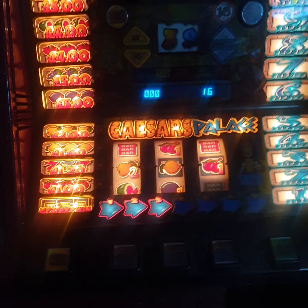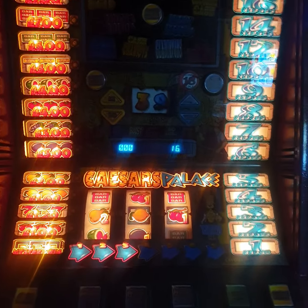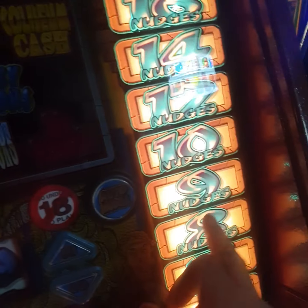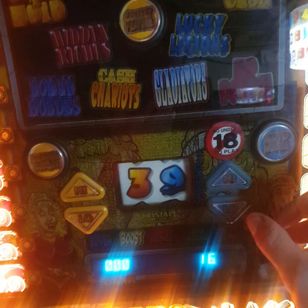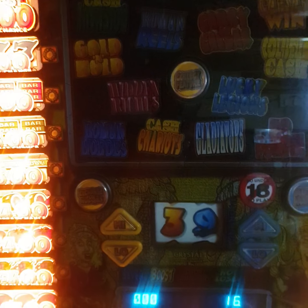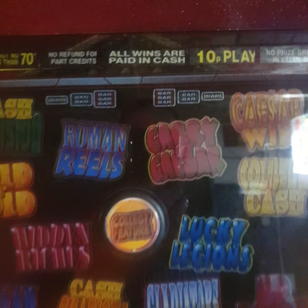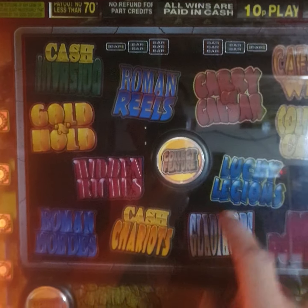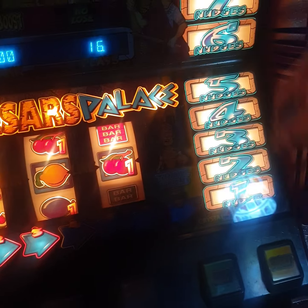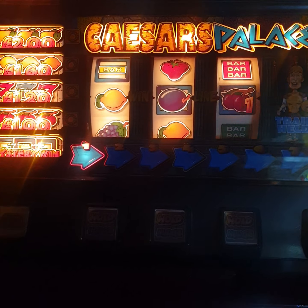This is very similar to High Karate. There'll be people who say no it isn't, but to me it is. The two main differences are: you can exchange back across from cash to nudges, whereas on High Karate you can only exchange across from nudges — you can't go back. The other difference is the features — on High Karate it's a barcode system, which they are on here as well, but it offers you a feature randomly when you're up on the nudges or the cash. Those are the two main differences — obviously the sounds are completely different as well.